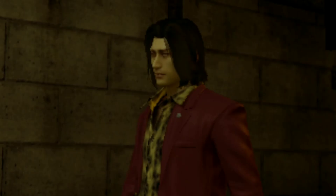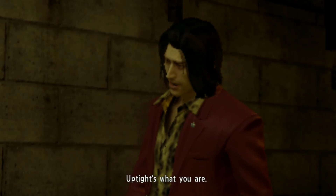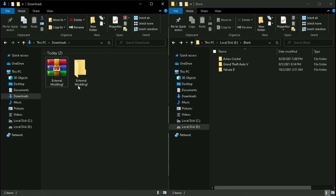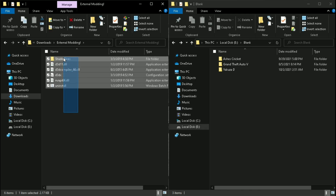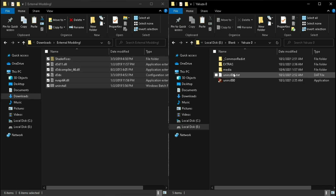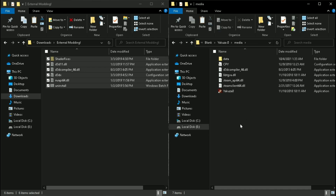Now to disable things like depth of field, ambient occlusion, and bloom, simply download this external modding tool from the description. Copy everything to your game directory — specifically into the Media folder. Paste it there.